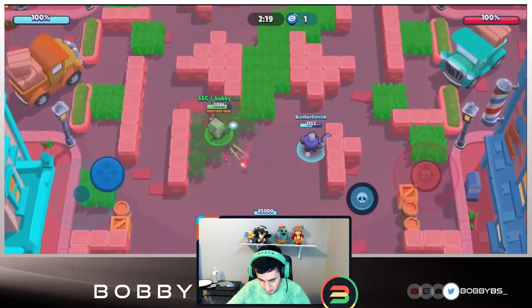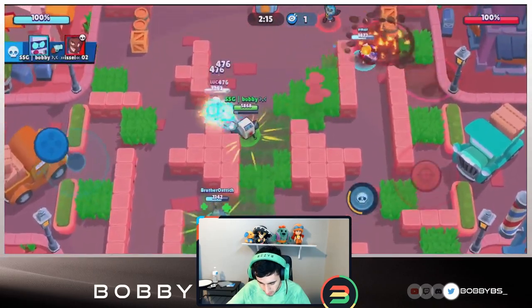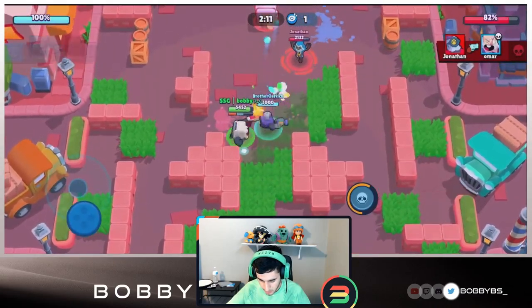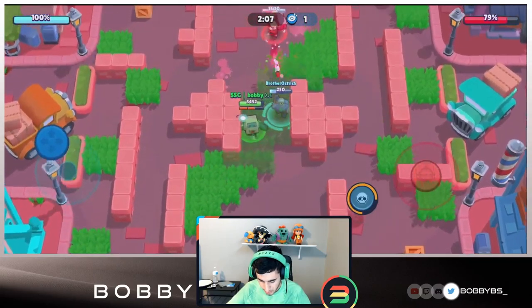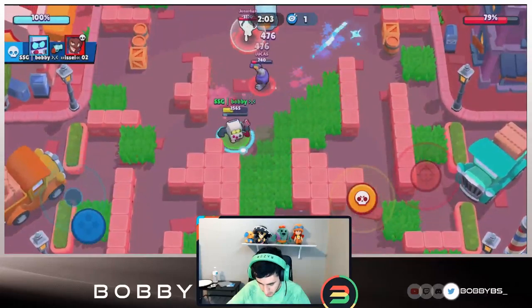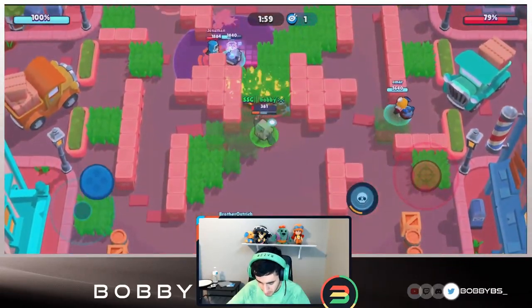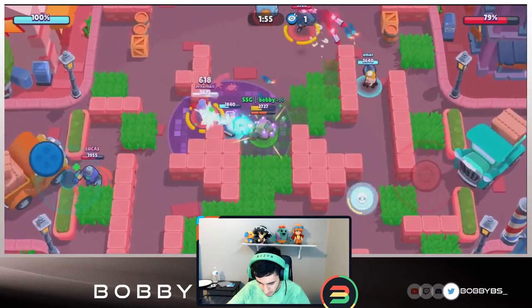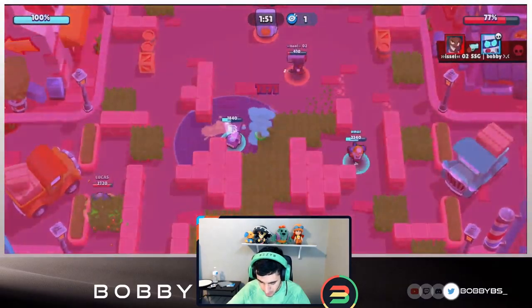We're moving up here, finishing that kill on the Brock, getting the kill on the Rico as well. Me and the Rico share that kill on the Barley and move up. I'm gonna put this down as a body block and move back - we're not dead yet. We're trying to sneak our way to staying alive, and it looks like we've actually accomplished our mission.